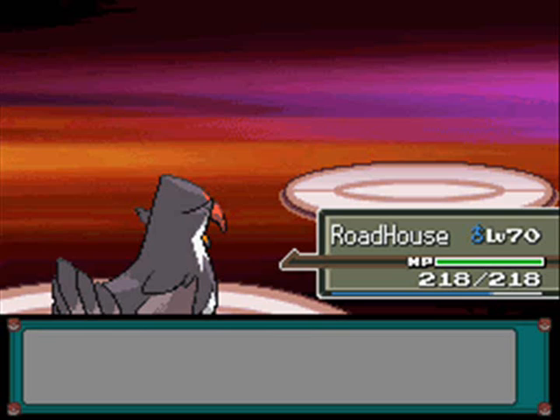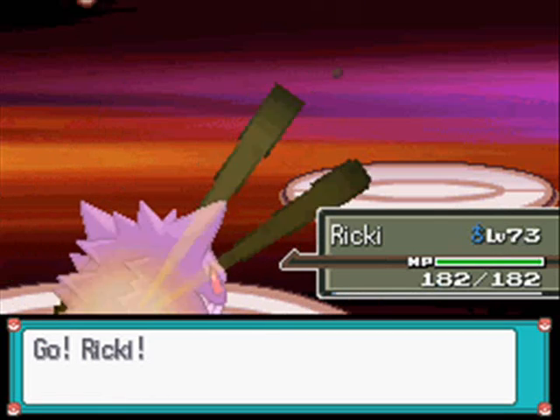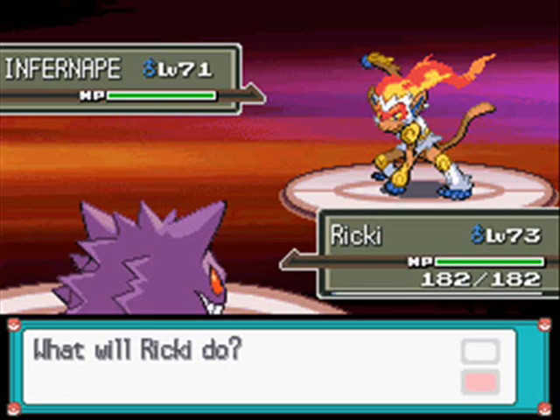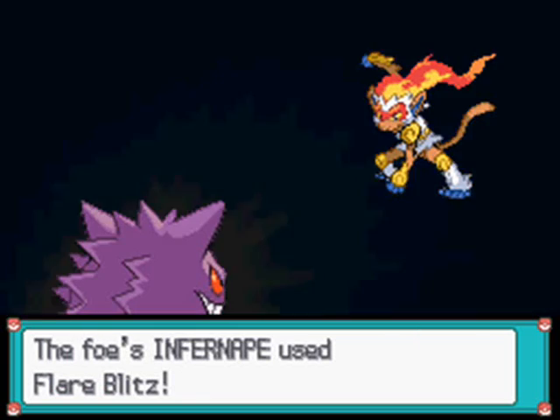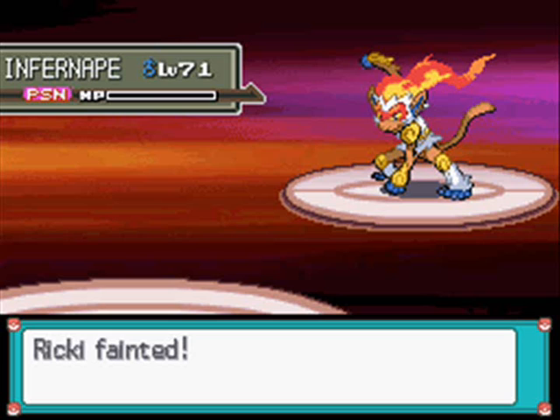Infernape! Obviously going to be faster than me. I'm going to go into Ricky but this is a massive risk. This is Infernape, Level 71 Fire Fighting type with the ability Blaze, with the moves Flare Blitz, Thunder Punch, Mach Punch and Earthquake. Flare Blitz - it's going to knock itself out! I don't think Ricky will survive this but it will knock itself out. Boom - bye Infernape. I could see it wasn't going to use Thunder Punch so I knew it was going to knock itself out.